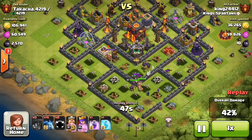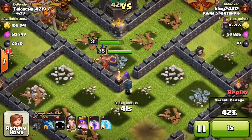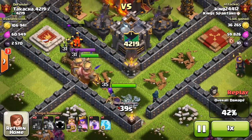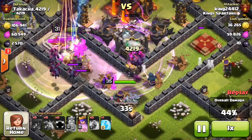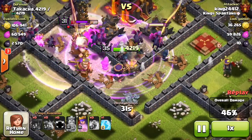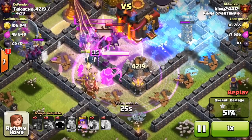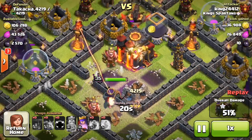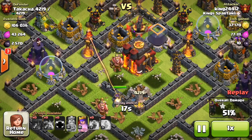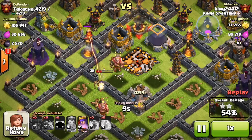Here come our heroes — King and Queen are down. We're going for the Town Hall; can we get it? It's going to be close. I could have dropped a couple minions on the outside, but I cleared most of the buildings. We'll focus on these heroes. Level 35 is pretty awesome, and I'm super pumped to get to level 40 heroes. King has gone down, the Queen is on the Town Hall — and it's over! Two stars.